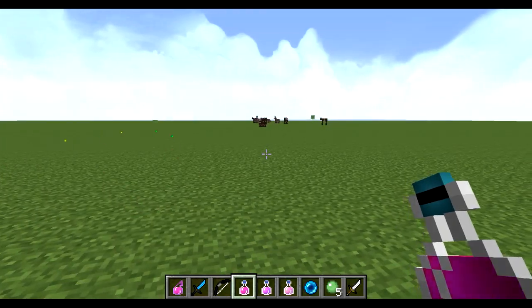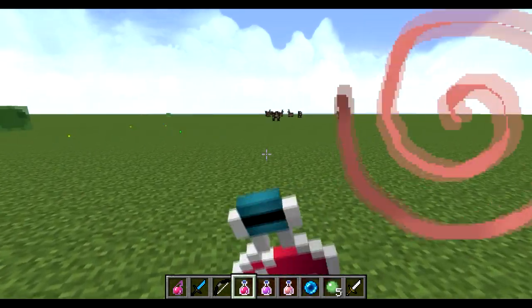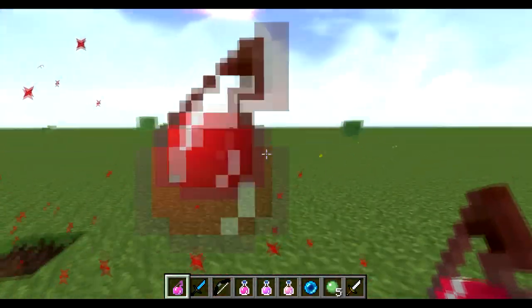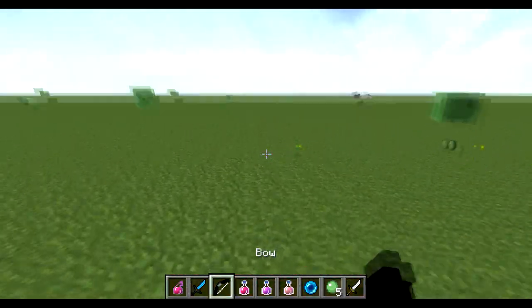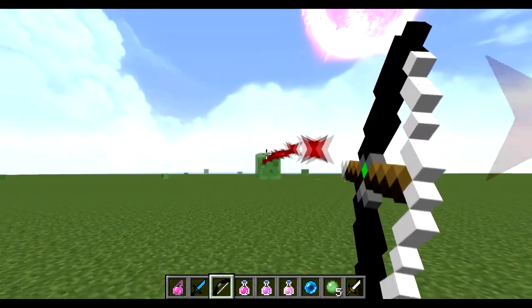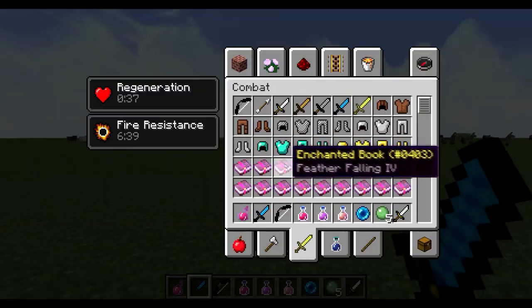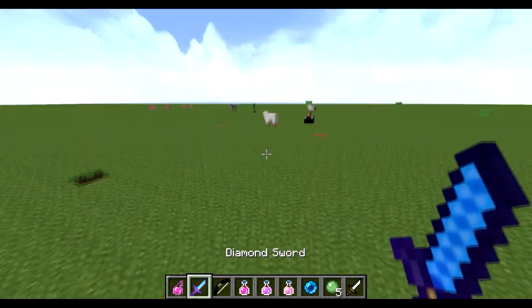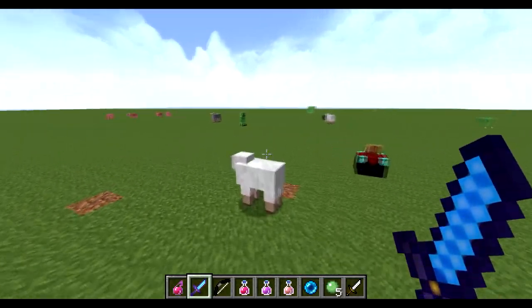I changed the drinks to this blue top. I changed the particles to this — painful 128 particles. I made these crit particles, they're like red stars. And the sharpness particles are just Faithful, Faithful 128 though, so they look really cool.